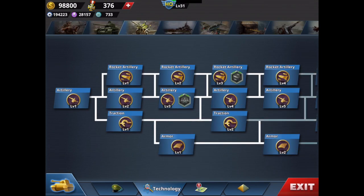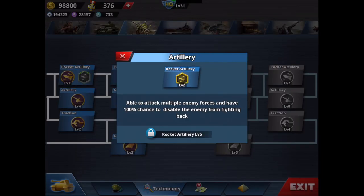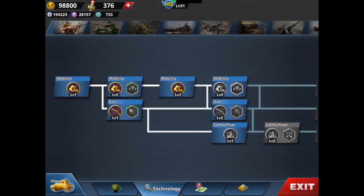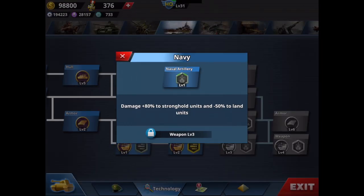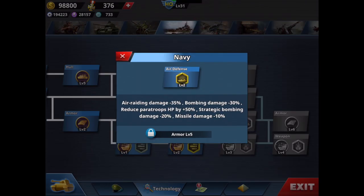The second technology branch is artillery — again, the most important skill here is Rocket Artillery Level 2: 100% chance to disable the enemy. Very, very useful. Then do infantry, then navy. For navy, the key skill gives doubled damage to cruisers and aircraft carriers when you attack with a submarine. The second icon in the same box always gives you that type of benefit — within-damage bonuses.